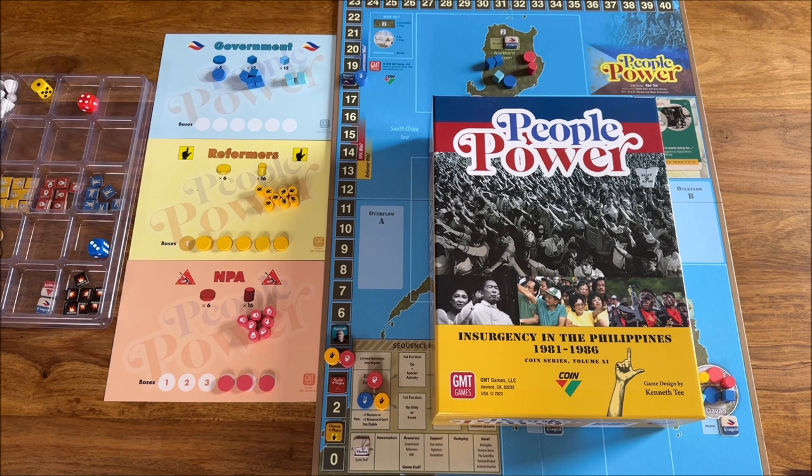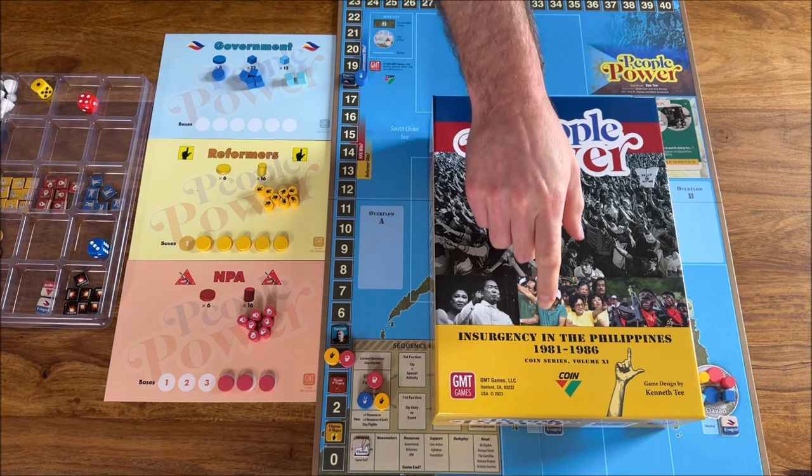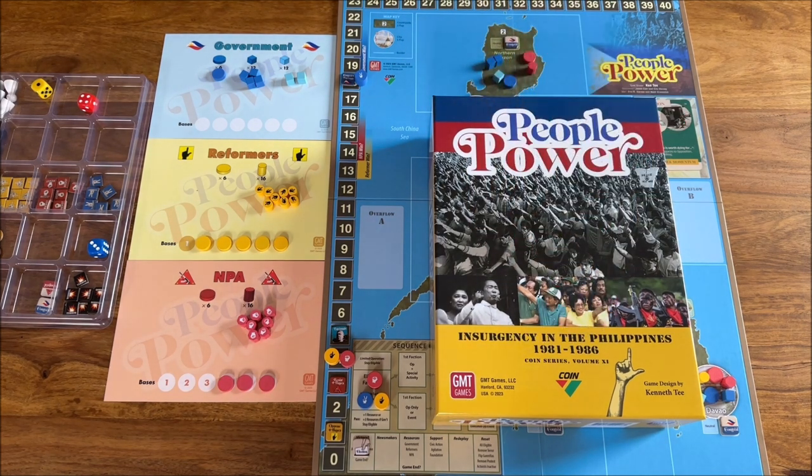People Power is a game for one to three players. By the way, the solo option uses the cards — I would say a new standard in COIN games. I'm really glad this is a three-player COIN; there are not many like this, and it makes it really unique. The historical background covers the revolution, insurgents and counter-insurgents in the Philippines between 1981 and 1986 — pretty recent events.